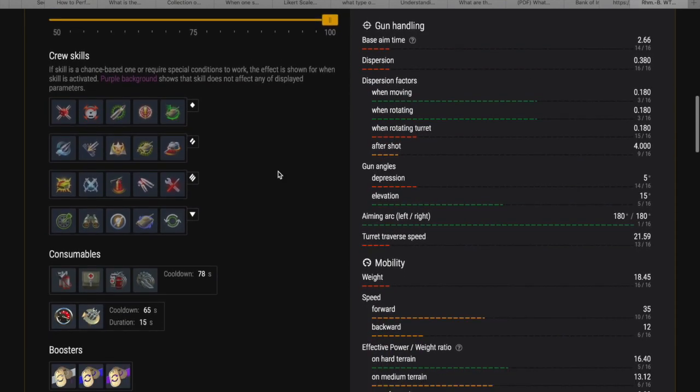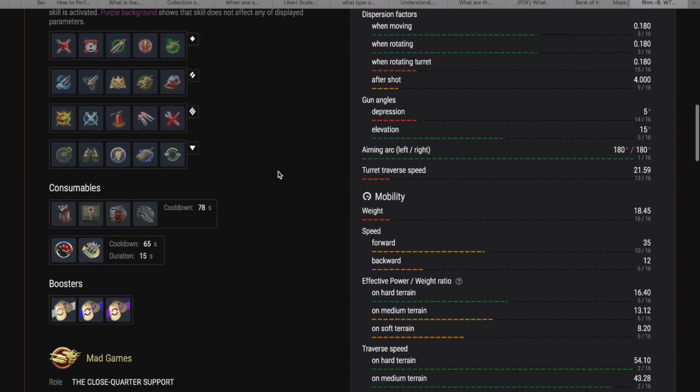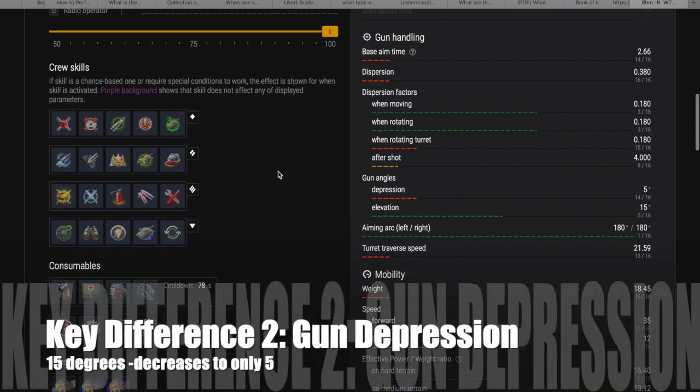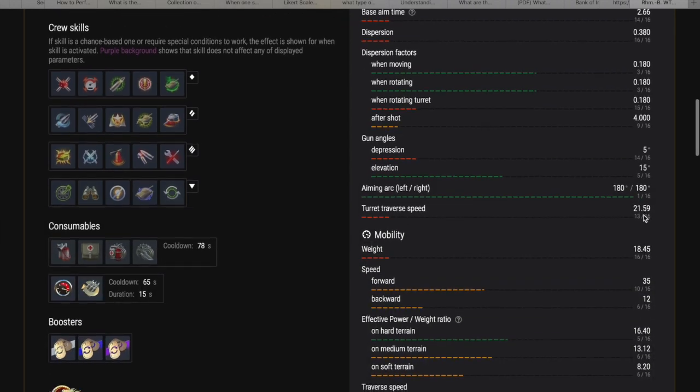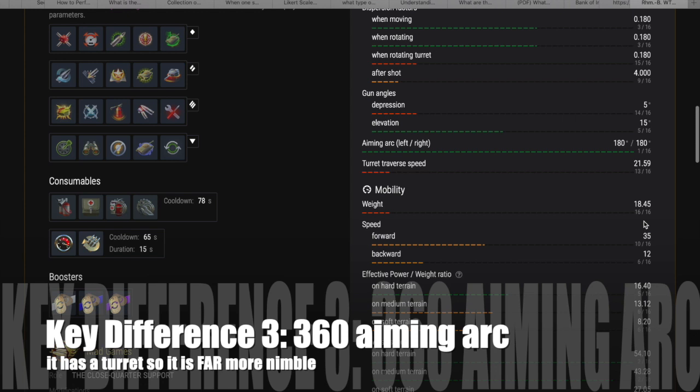In other words, you're going to need to aim the shell in front of the target when firing over long distance and let the target move into it, because it's going to take some time for that shell to arrive. Key difference two is gun depression — you only have five degrees of gun depression on this compared to 15 on the Stug Emil, so that's another big difference.